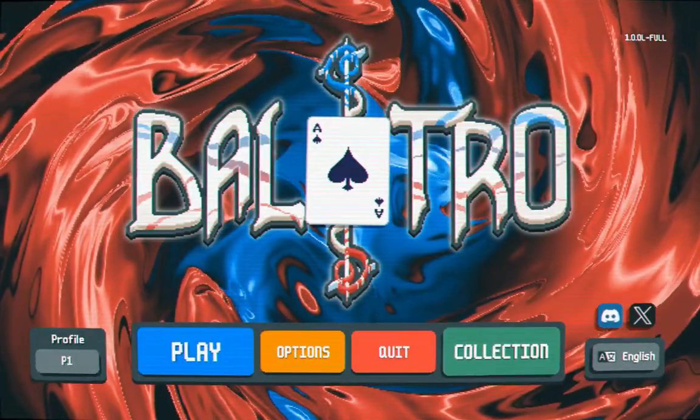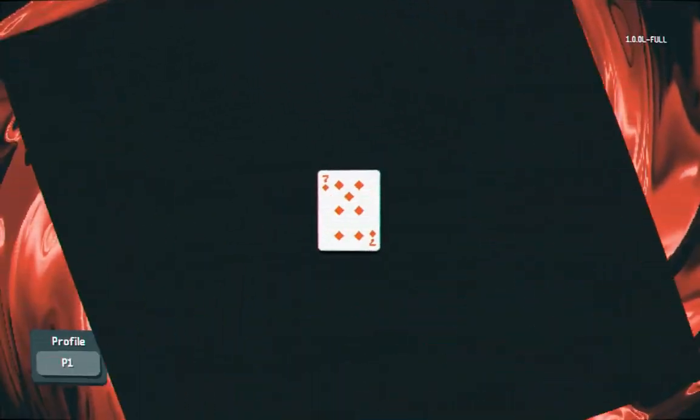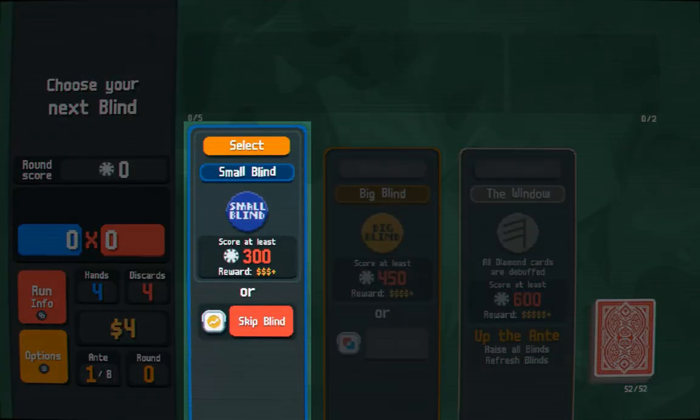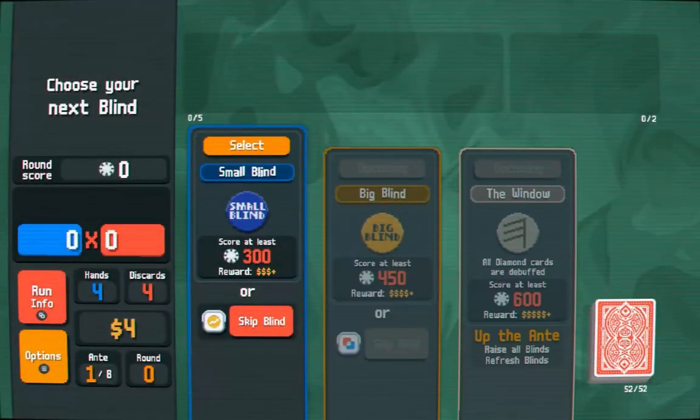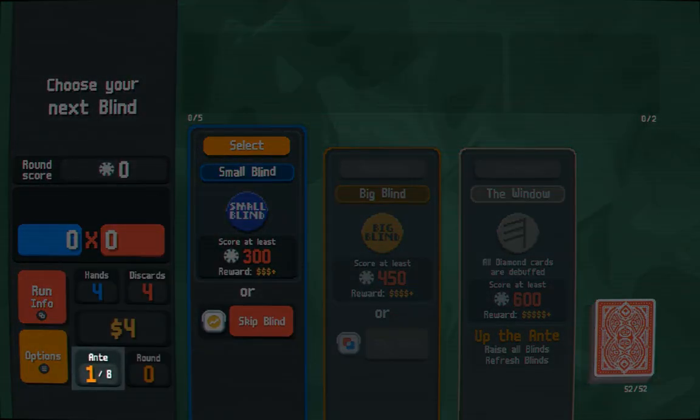You start by picking your standard, completely normal 52 playing card deck. You are presented with three ascending rounds of play: Small Blind, Big Blind and Boss Blind. You need to overcome these three blinds in order to make it to the next ante, or progression level.